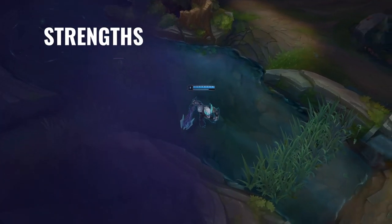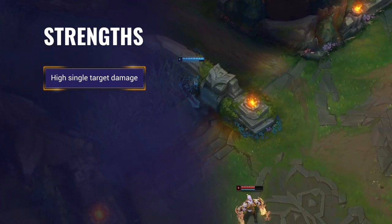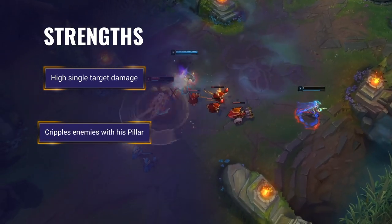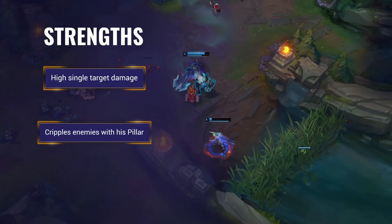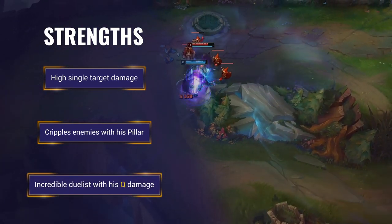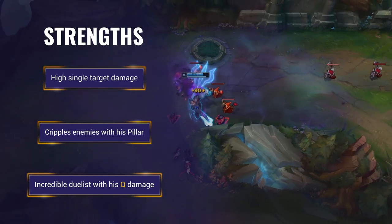Let's hone in on some of his strengths and weaknesses. Trundle's strengths are that he has high single target damage, which is exacerbated by his ability to drain his enemies' resistances with his ultimate. His Pillar can cripple enemies with a slow while also providing impassable terrain, which can block chokes or even pin enemies against walls. His Q bolsters his AD and his W gives him a ton of attack speed, making him a powerful skirmisher and hard target to duel.